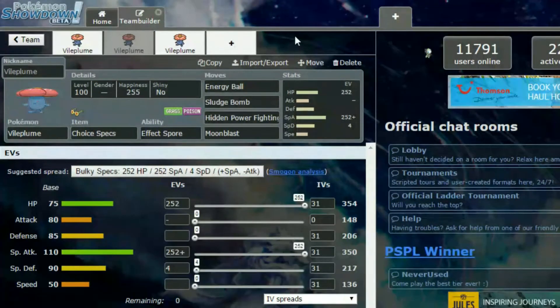Next we have a Choice Specs set because I thought let's give it a Choice Item. We have Effect Spore again with Energy Ball, Sludge Bomb, Hidden Power Fighting, and Moonblast. Hidden Power Fighting is mostly to cover Steel types — you could do Hidden Power Ground if you wanted, but Hidden Power Fighting also covers Normal types if you need it. You've got max HP and max special attack with a Modest nature, so a little more in special attack and a little less in attack, and 4 in special defence. This is your general Choice set — you choose the move when you come in and stick with it, or switch out and do a different move later.